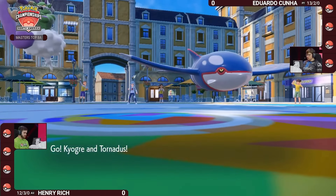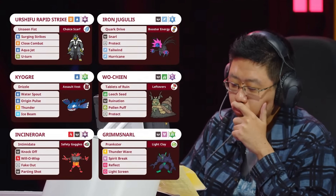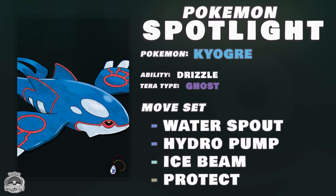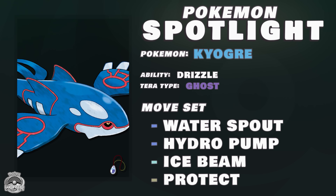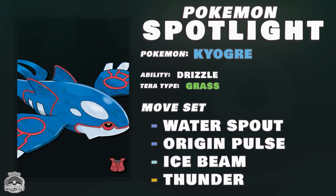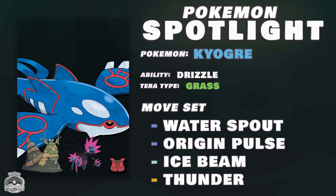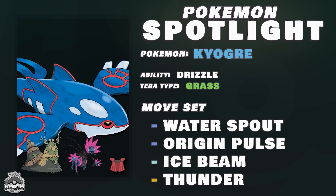When there's sun, there's also rain, and we have to talk about Kyogre. I think a lot of people think it struggles to have the consistency to win an entire tournament because you often have to click Origin Pulse. But at the North American International Championships, we saw two different Kyogre teams finish in the top eight. There are generally three different ways to build around Kyogre. The first is very offensive — using a Choice item like Choice Specs or Choice Scarf, or Mystic Water. The second is a really bulky set with an Assault Vest. We saw Shiliang Tang get top eight at North American Internationals with a team that had Iron Jugulis and Wo-Chien, making Kyogre really bulky and difficult to knock out, especially with Pollen Puff support.